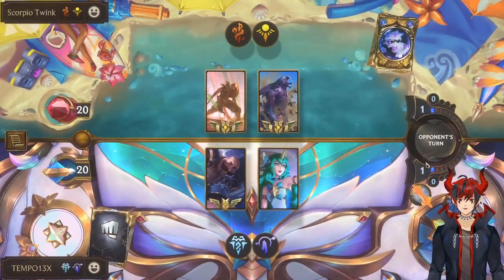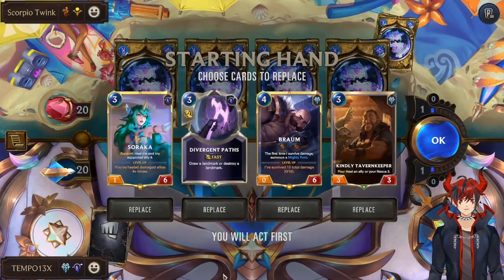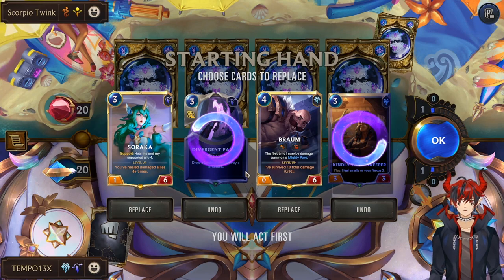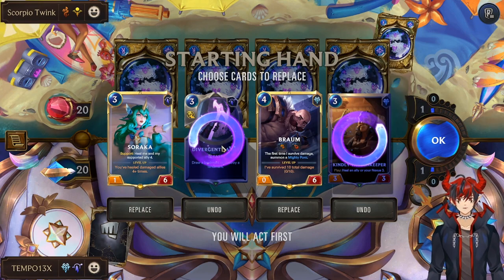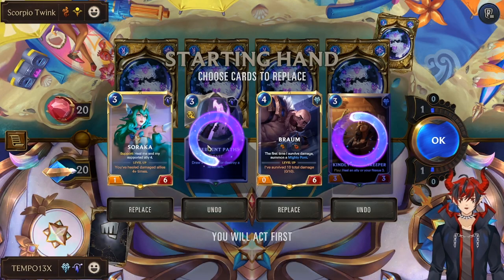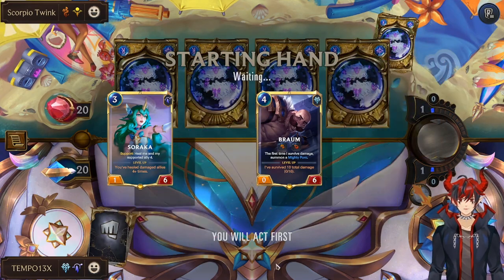For the showcase game, we got Lurk. Lurk is pretty fun, pretty scary — let's see what we can do against that. Pitch Tavern Keeper, pitch Divergent Paths. This deck is too fast for us to draw the landmark, play the landmark, and get to that win con. We're better off just putting up a big board and trying to contest, because they're going to be playing pretty aggressive.